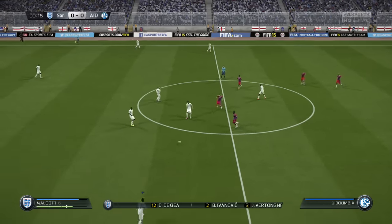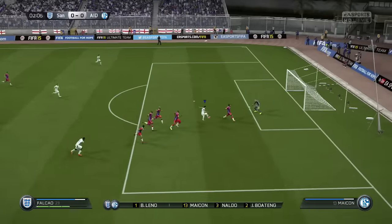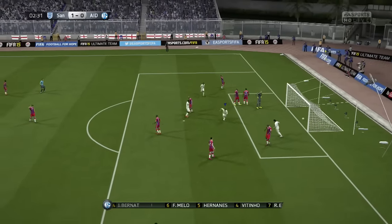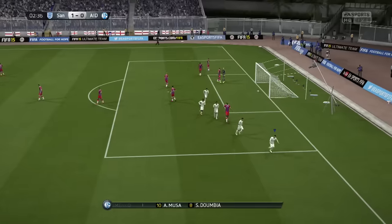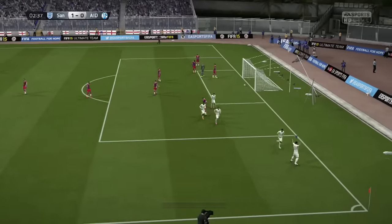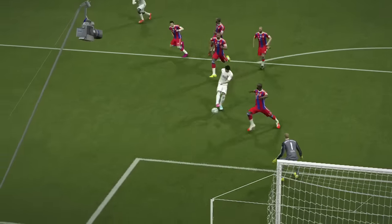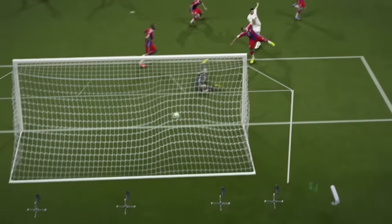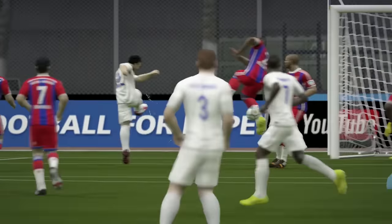Falcao immediately in about the first minute hits the post and it comes back out — and it's in the back of the net two and a half minutes in! I think it was Santi Cazorla, our new signing on his debut, who put the ball in after the deflected shot from Falcao, our other new signing. So the new signings have put us ahead very early on.